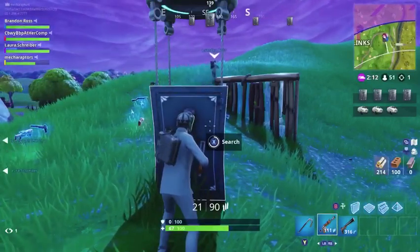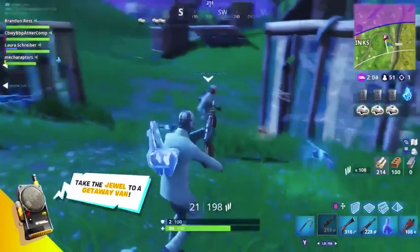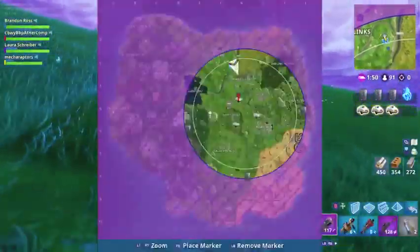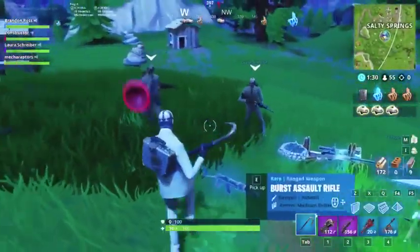Are you kidding me right now? You see on the right side the getaway vans, the safes that are on the map — all sorts of stuff going on. There's the jewel, picking it up. Completely different way to play Fortnite. These new modes they've been putting in recently are adding a flavor that changes the way the game plays.